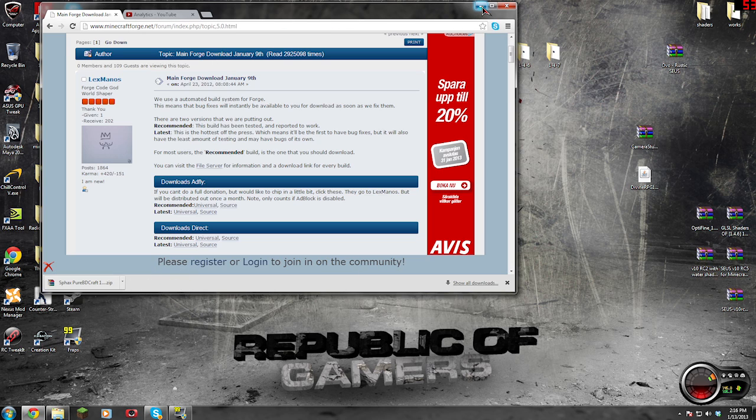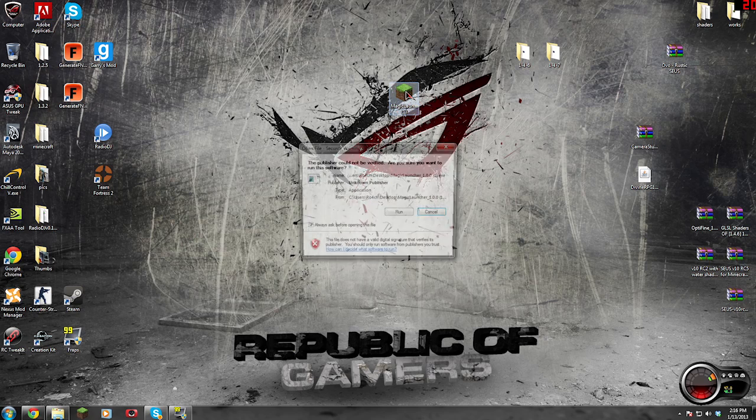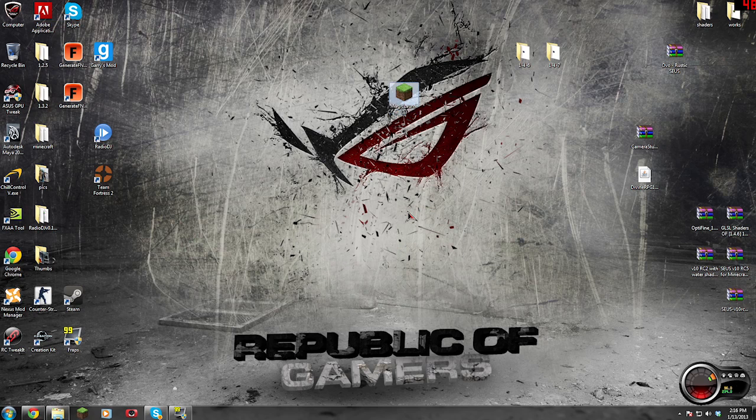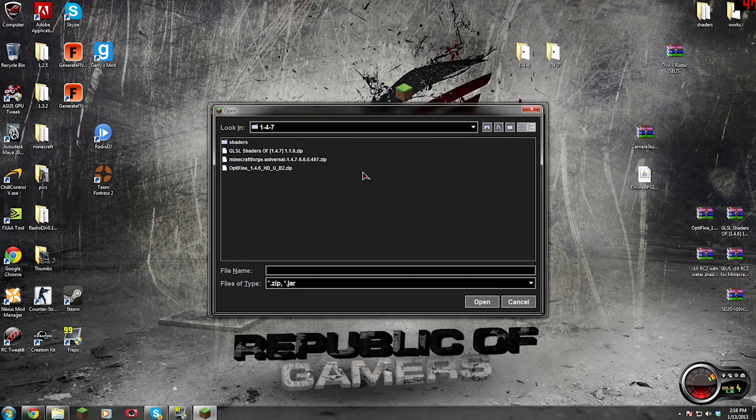I'm going to leave a link to OptiFine in the description, because in the OptiFine link is Magic Launcher. If you do not have Magic Launcher, we will be using it. There are many ways to install these things — many different paths we can take — but I feel this is going to be the easiest. So what we're going to do is run Magic Launcher and go to Setup, then go to Add.